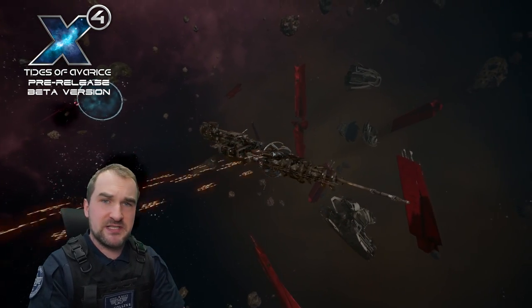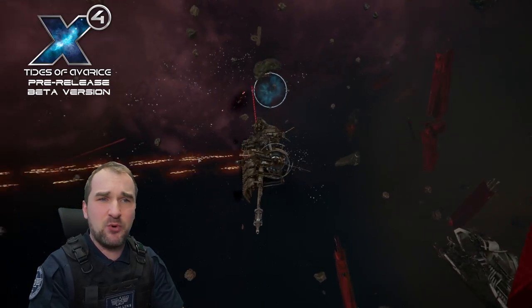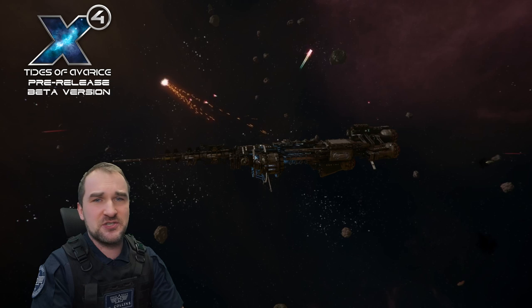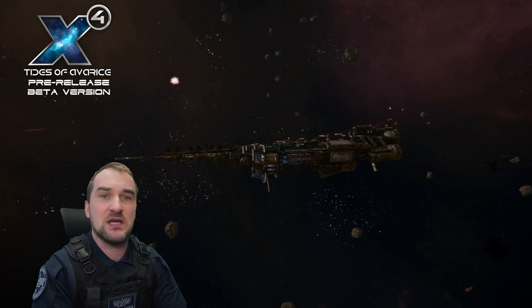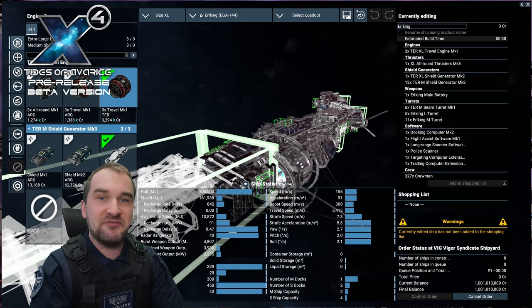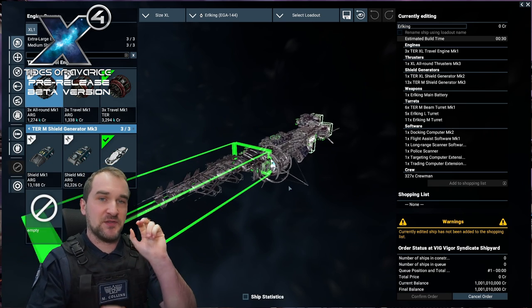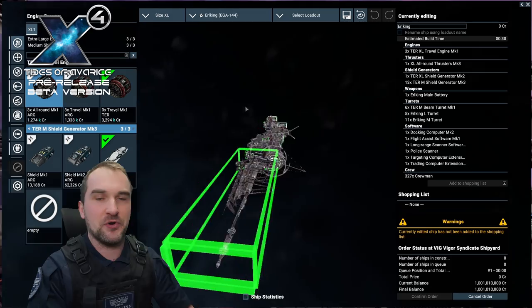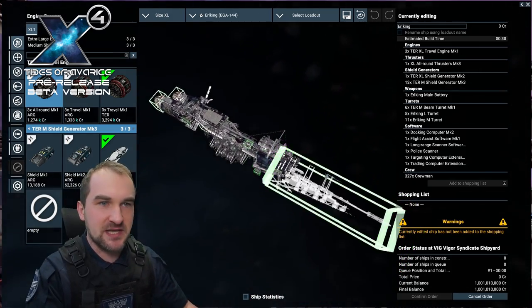That is impressive for an M-class turret. We're talking about 9.2 kilometer range for an M-class turret with a damage output of L-class turrets. This thing packs a punch. But before we talk about the third weapon on board, the main battery, we're going to talk about the other stats really quick.